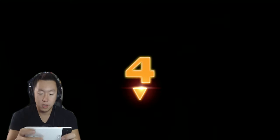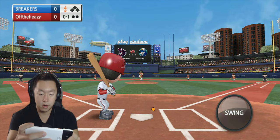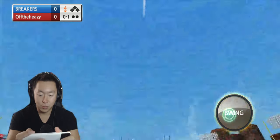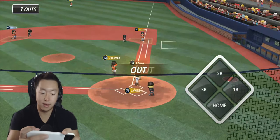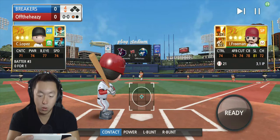Bottom of the fourth, zero-zero. Even though I have 82 batter's eye, it's still kind of deceiving sometimes. That's the worst — when you're trying to swing on a curve and the ball dips, and then you try to overreact, drop your cursor, and it just goes way high.